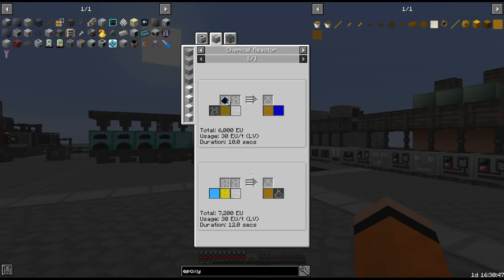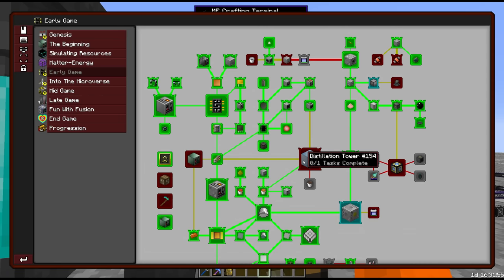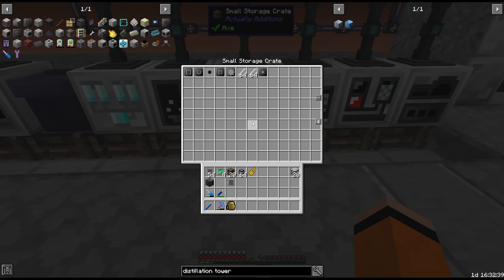As I mentioned last episode, there are two routes for epoxy: either the naphtha route or the bisphenol A route. We are going to be going for the bisphenol A route. However, either way it does require a distillation tower. The distillation tower is something we skipped over when making ethylene, but we can no longer skip this - we are required to build it.